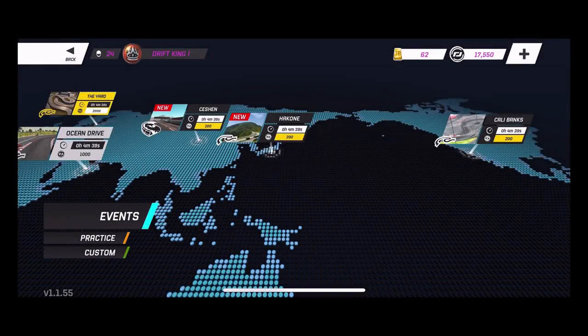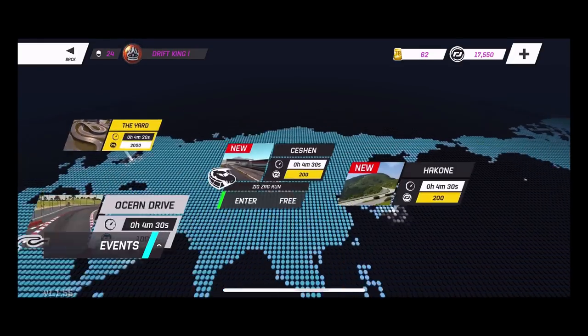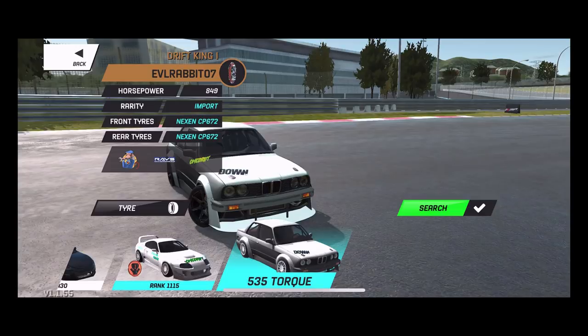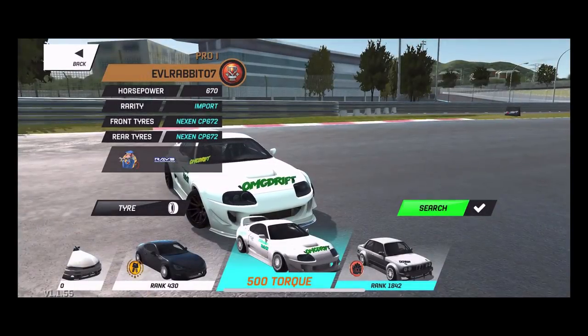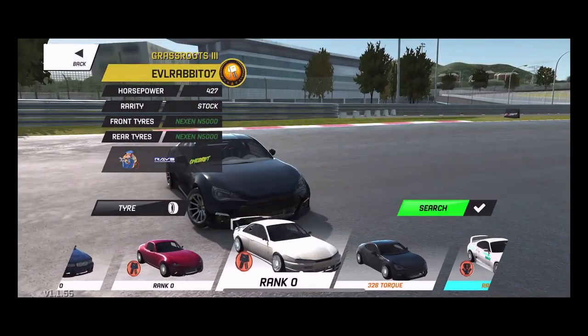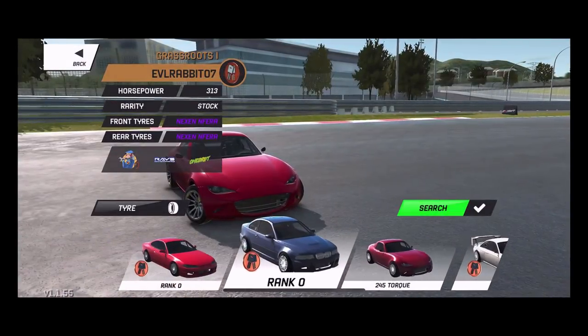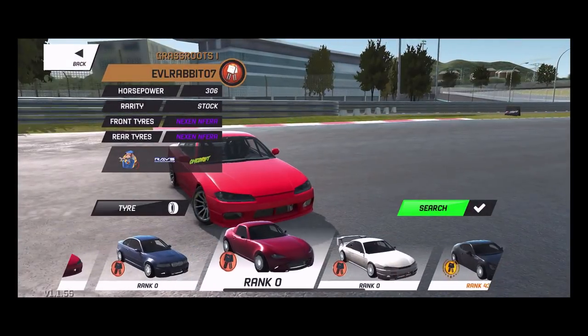Kind of upsetting - if you notice we do have 62 torque bucks or gold bullion. We did have like 150 but I did buy some crates and stuff, and of course the motor and everything like that. Now we're going to go to the Zigzag Run. I do have other cars here - of course we have my Supra which you guys saw in the last episode, but now it's white with paint on it. We do have a stock BRZ, the S14, MX5, E46, and S15 - none of which I've driven, as you can see they're all zero ranking.